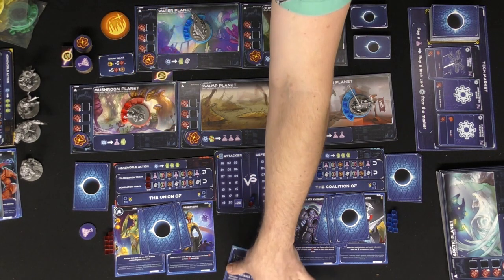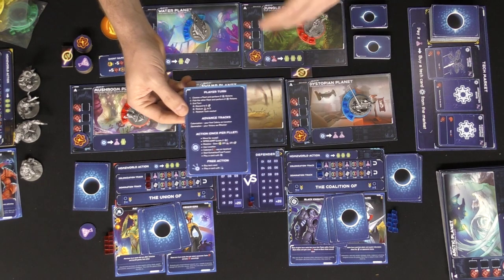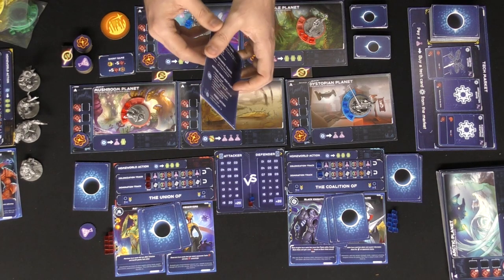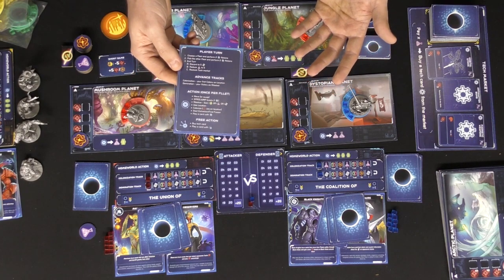On your turn, consult your player reference card. You select one of your factions and take two actions, then select another faction and take two more actions. After that comes cleanup and the next player takes their turn.